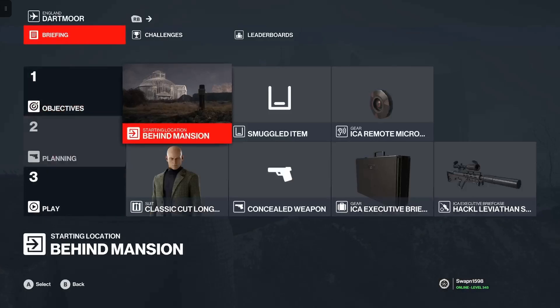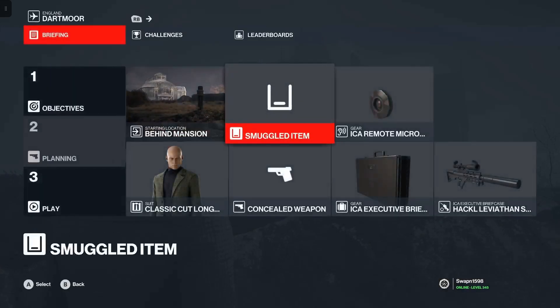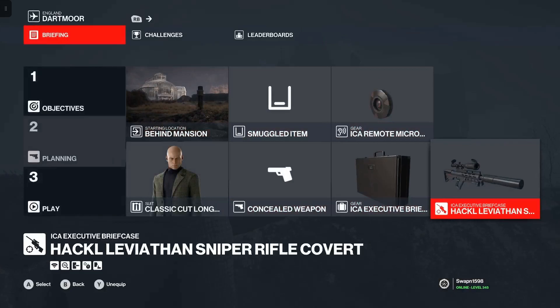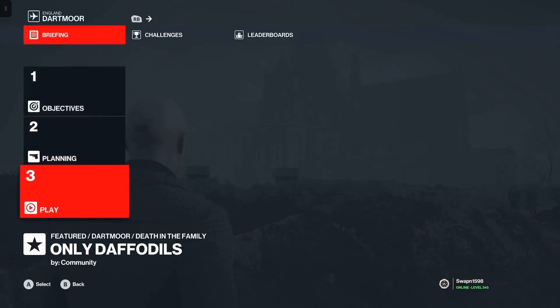For Silent Assassin Suit Only there are only two starting locations — the main road and behind the mansion. I'm using the behind-the-mansion starting location. You don't need a suppressed pistol or any smuggled item; as I said, Seeker and tranquilizer won't work. We'll be taking a briefcase and smuggling in a sniper rifle with better zoom and a better suppressor. I'm using the Hackl Leviathan, one of the best snipers, and a remote audio distraction device — I'm using the micro one, but you can use the normal one as well.